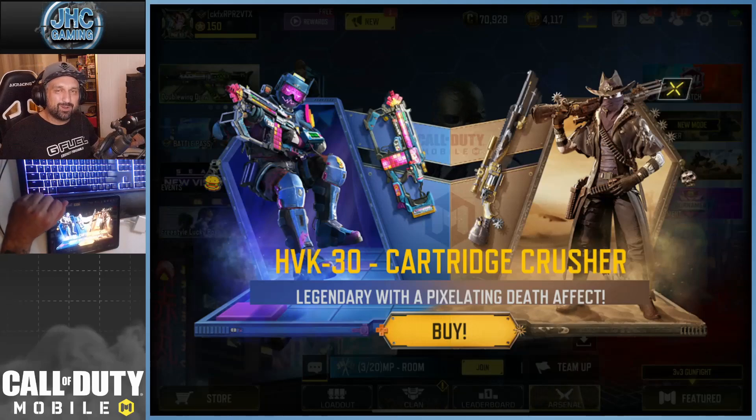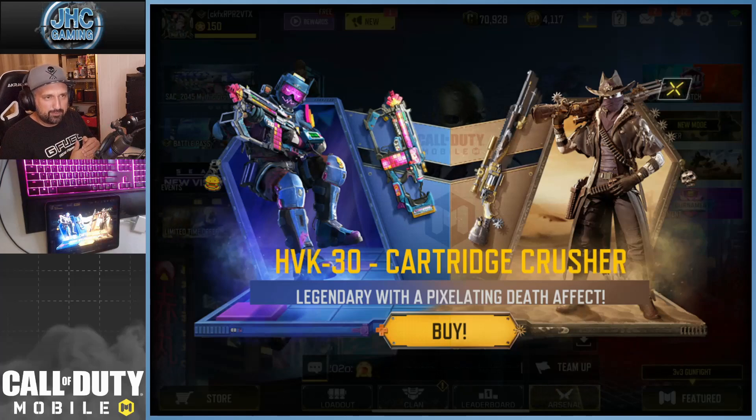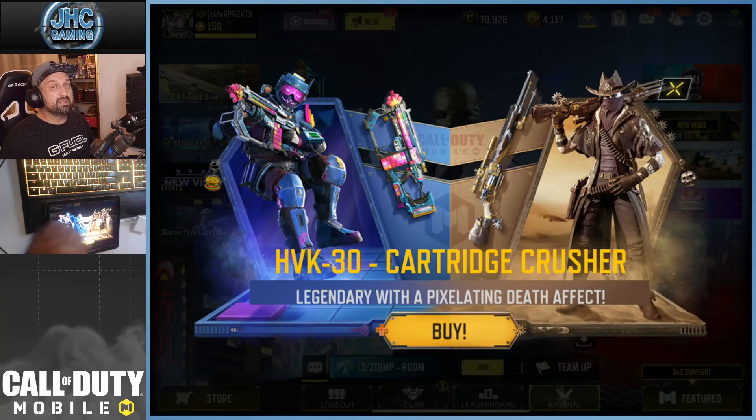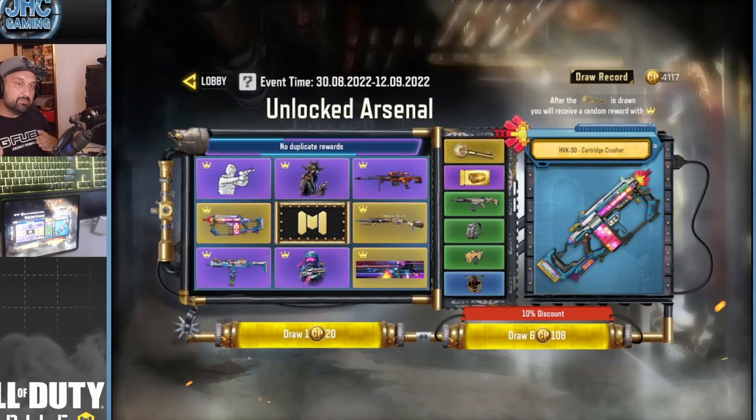What's up guys, Johnny here back with more Call of Duty Mobile. Today we got a new draw — it's a mix of two older draws. The one on the left has the HVK 30 pixelated, and the one on the right is a very old one with the Outlaw legendary. So you got two legendary guns and two epic soldiers in the same draw.